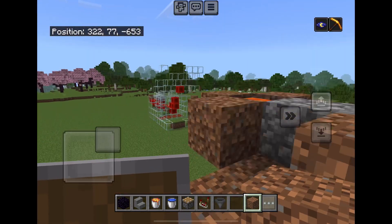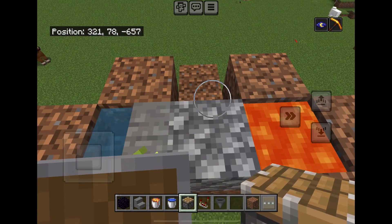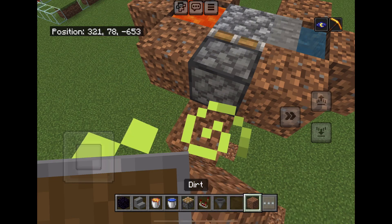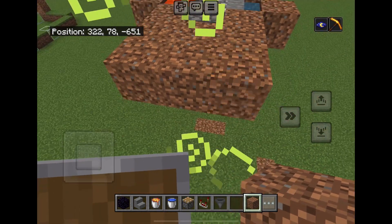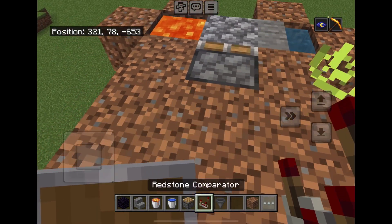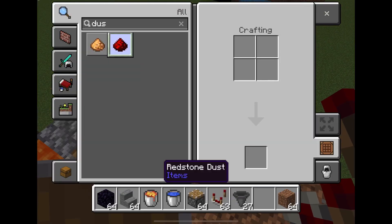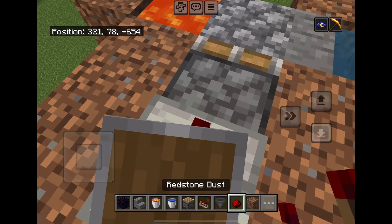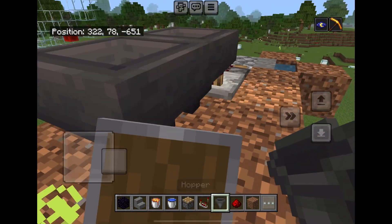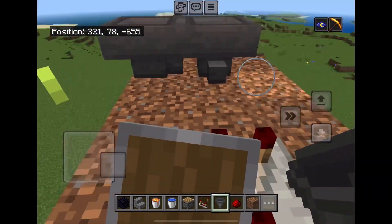So if you want it to be automatic, just place a piston right here and break this — actually, we need this. Now make a little platform however you feel like it. Then go into your inventory and get a piece of redstone dust. Now add hoppers — four hoppers like this that lead into each other.